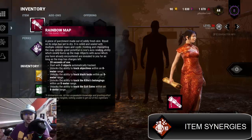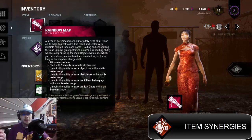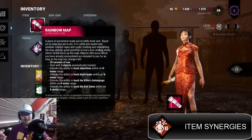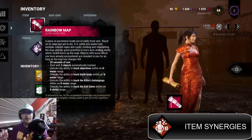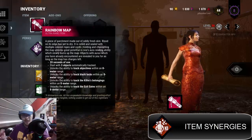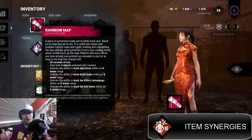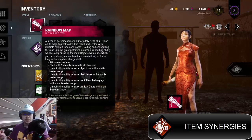The Rainbow Map without add-ons does the following: holding and channeling the map unlocks aura reading ability, which slowly burns map charges. Objects with auras you have already encountered are revealed to you for as long as the map has charges — 20 seconds of use. It starts with three objects automatically tracked and unlocks the ability to track objectives within an 8-meter range, black locks within an 8-meter range, and the killer's belongings — basically hooks — within an 8-meter range.